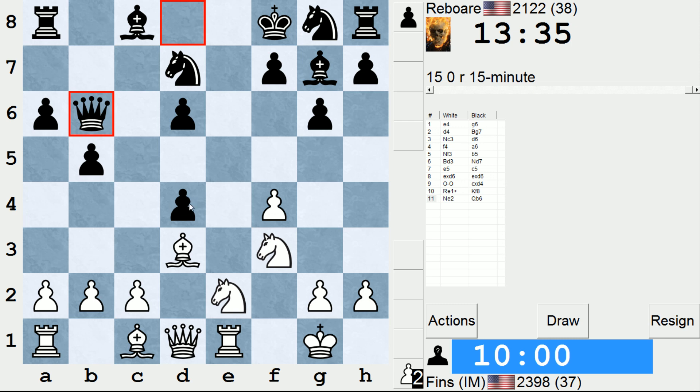It would be very nice to win this pawn back. I was thinking about b3, bishop b2, and just taking. But if b3, I think bishop b7 and black might be ready to take on f3, shatter my structure, and try to go from there. So that looks a little slow.